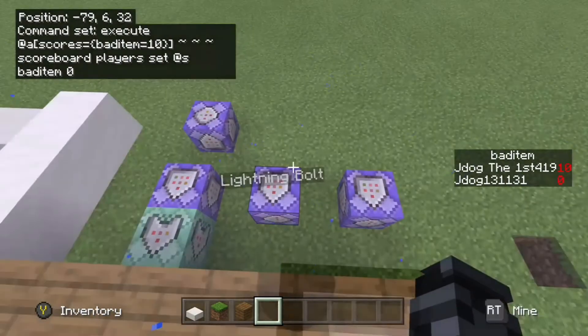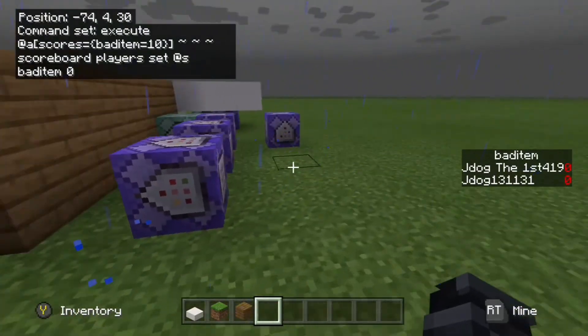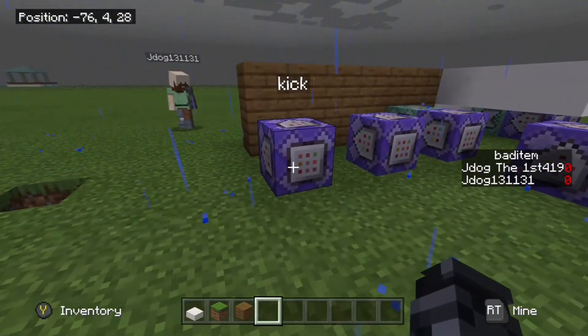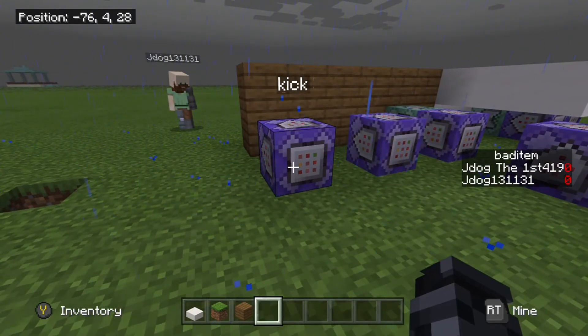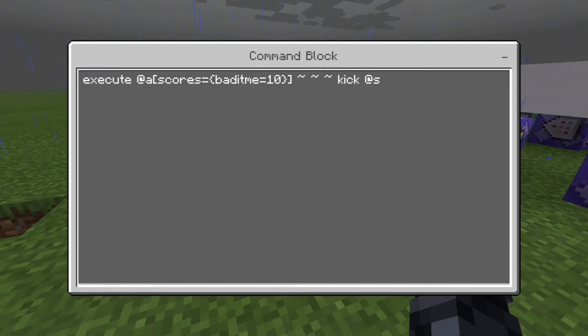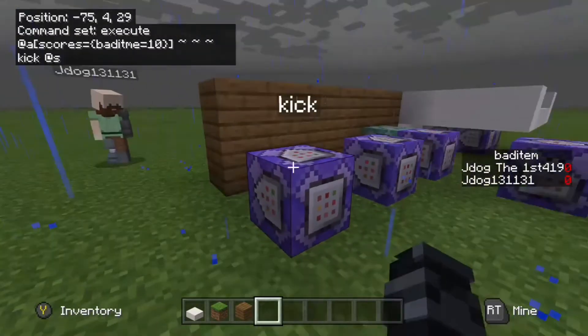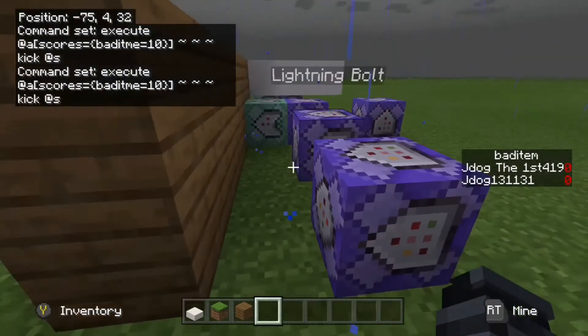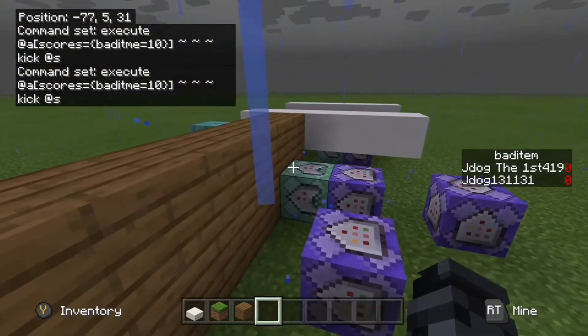If you want to move on to actually kicking the player - say it's an item they really shouldn't have and you want to remove them straight away - use the very same execute command but end with kick @s: execute @a[scores={bad_item=10}] ~ ~ ~ kick @s. That will kick that person. You can also combine it with the lightning bolt so they get both the lightning bolt and a kick.